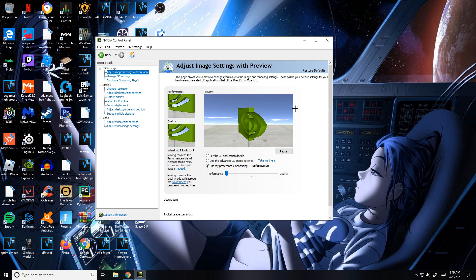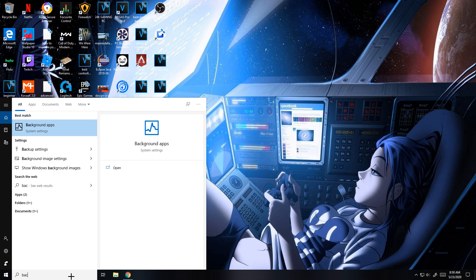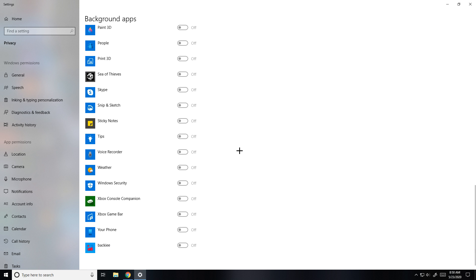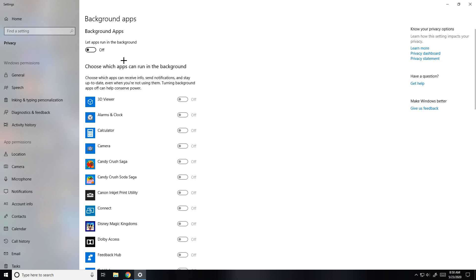For this next tip, search up Background Apps in Windows Settings. You want to make sure this is turned Off, because you don't want any apps running in the background slowing down your PC and causing problems with your FPS.